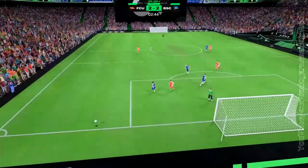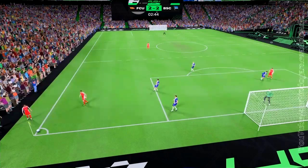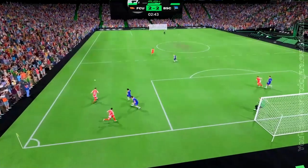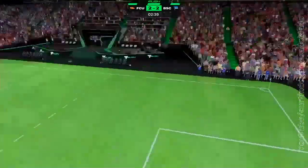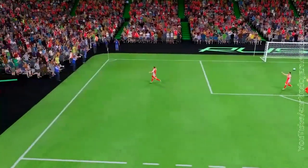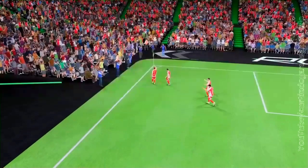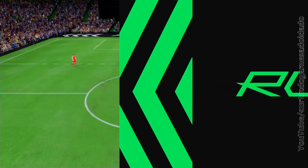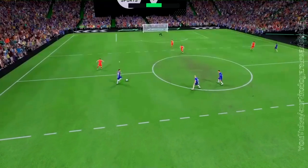They're in a very good position. Awesome! Saved by the keeper. What can they do from the corner? Quick pass to the nearest player. He takes the shot — Goal! This is beautiful, look at the stadium, it's just going crazy — the stands are shaking! And what do you know, we're back in action. 3-2 is the score.